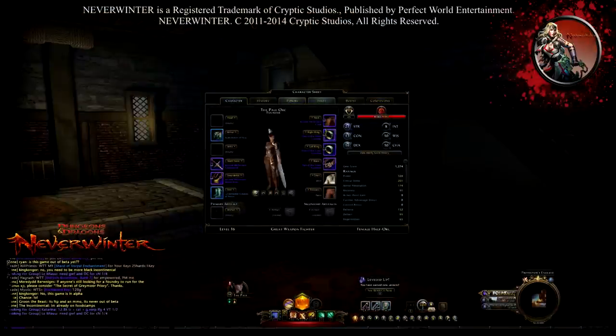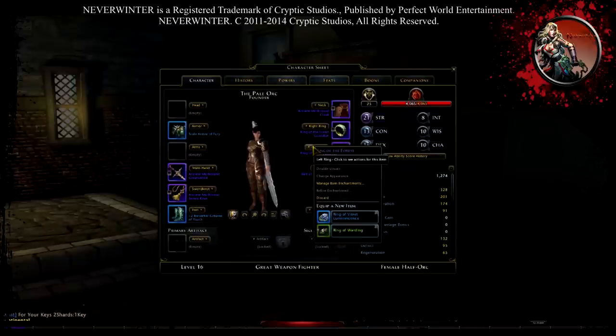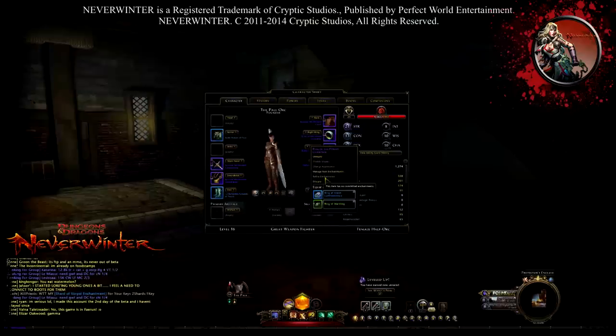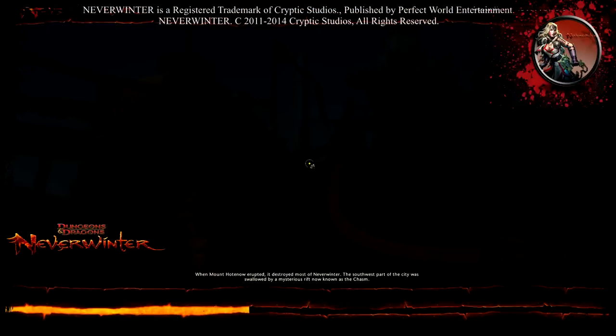You can also refine enchantments on items you're already wearing. Click on the item, select 'Manage Enchantment,' and you'll see 'Refine Enchantment' — so you can do that directly from there as well.